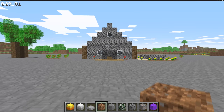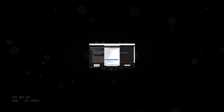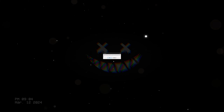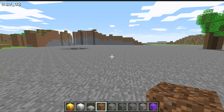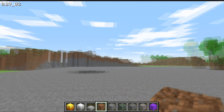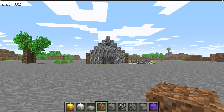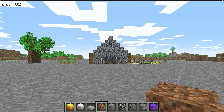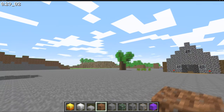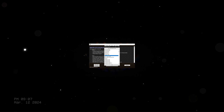We're going into version 0.29_02. Not much changed - they fixed some bugs in multiplayer causing server disconnects. You can also switch this version to survival by editing the Minecraft class file. This version came out exactly one year before the Halloween update, which was the nether stuff - cool little trivia. On to the next version.